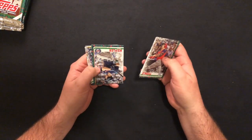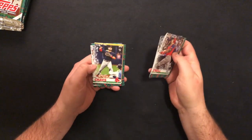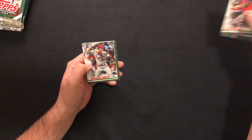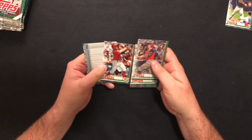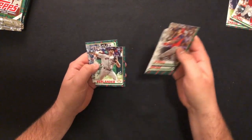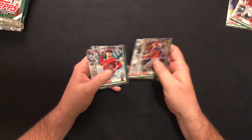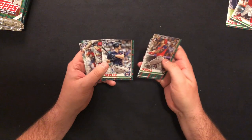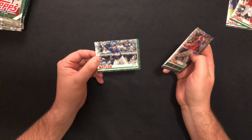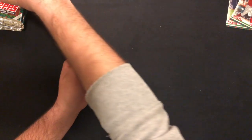Ohtani. Stanton. Max Kepler. Chavis Rookie — nice card. Goldschmidt. Senzel Rookie — that's nice as well. Justin Verlander — I know there's a lot of short prints, variations, picture variations, things like that. I'm sure I'm missing some. I'm wondering if the Cowboy Verlander counts. But I'll check that after. Josh Naylor Rookie. Not a bad first pack with the Senzel and Chavis Rookies.